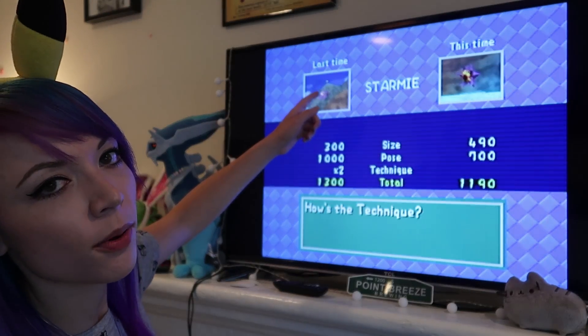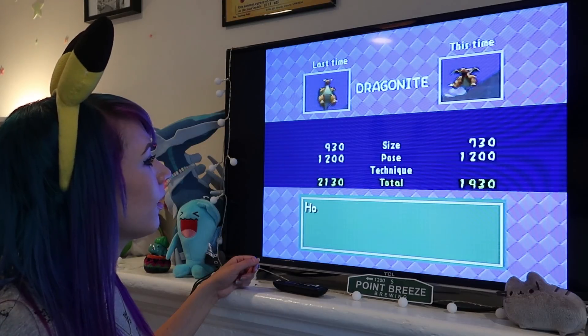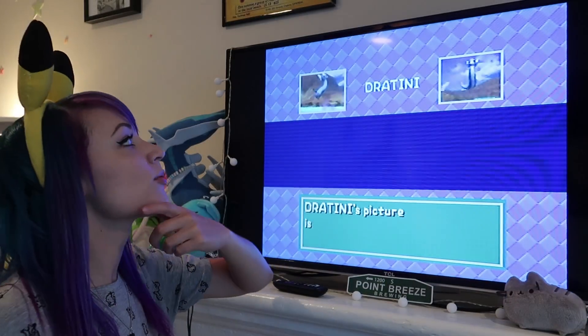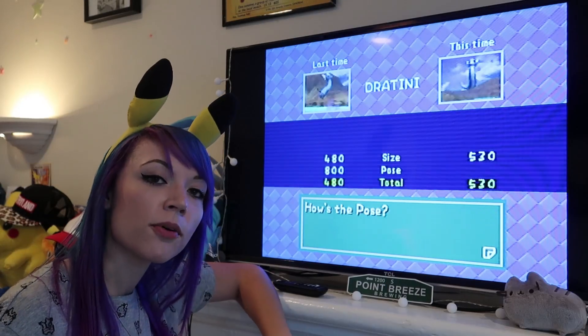This one was jumping out of the water, so the pose was better. See? The special pose gets you a lot of points. I'm really proud of this Dratini picture — it is so hard to get a good Dratini picture in Pokemon Snap.